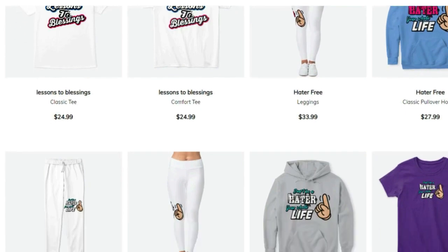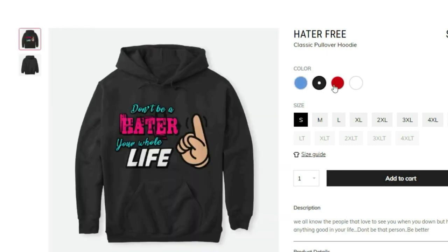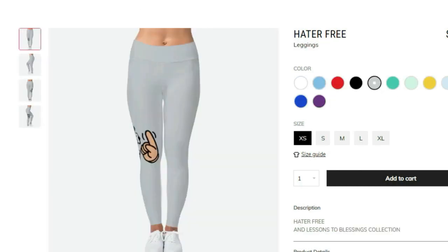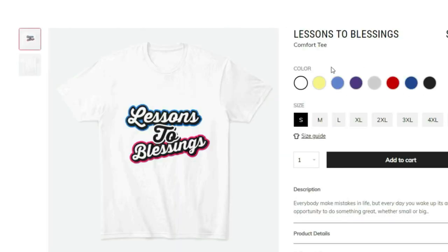If you're trying to be fresh and fly with great quality products, check the link in the description — my merchandise is live right now and you can get a discount using code MVP10 at checkout. We've got t-shirts, v-necks, hoodies, coffee mugs, phone cases for iPhone and Samsung, and leggings for the ladies. God bless everybody.